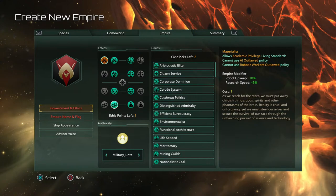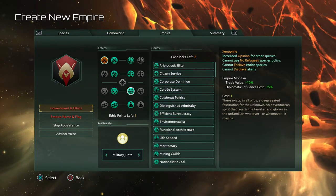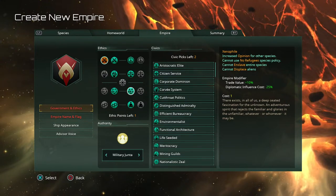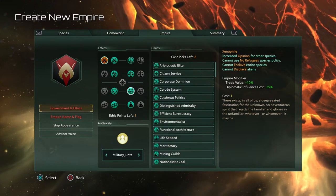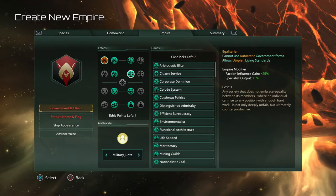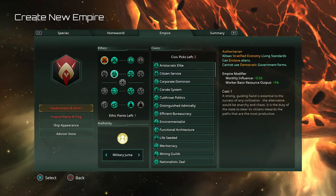Monthly unity, edict cost reductions are there too. Xenophile means you can't enslave people but you get trade value and reduced influence costs, which are useful. Just about anything you choose is going to be useful, but it's also going to affect how your authority works. If I pick Authoritarian, you can see options like dictatorship, empire, or military junta become available.